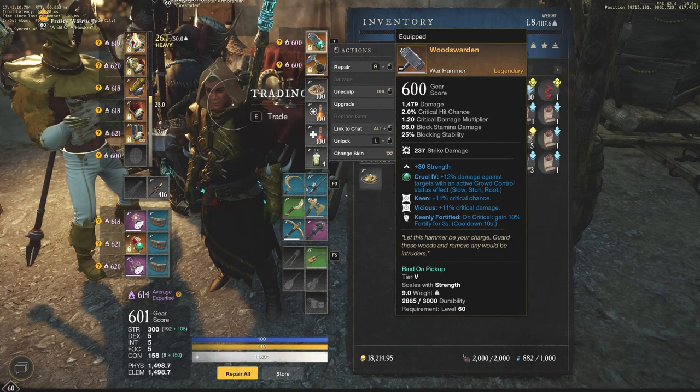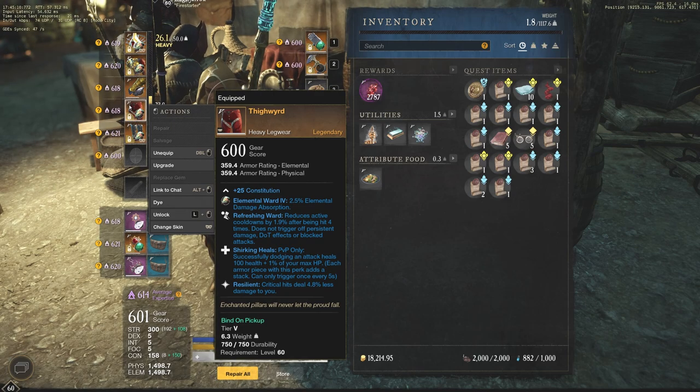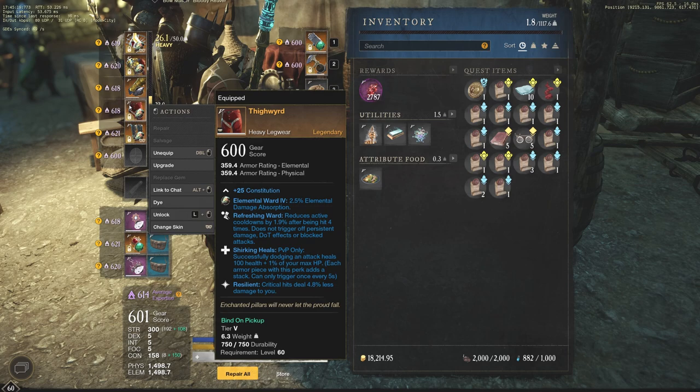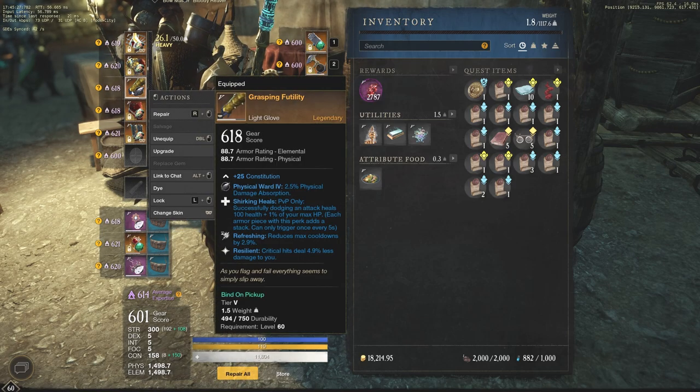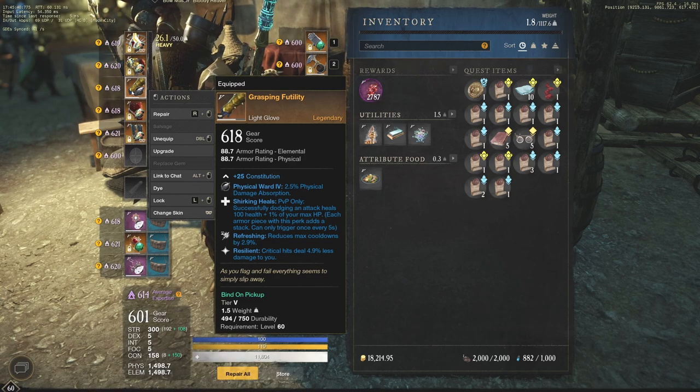A big part of this build comes down to gems. If you're doing a lot of CC, the Cruel gem is a really strong choice — it gives plus 12% damage against targets with an active crowd control status effect, including slows, stuns, and roots. In my gear I typically go Elemental Ward 4s, giving 2.5% elemental damage absorption. These are great against the current meta of ice gauntlets, fire staffs, and void gauntlets. If you're losing to a specific type of player — mages, bow users, or tanky players — adjust your gems accordingly to counter them.